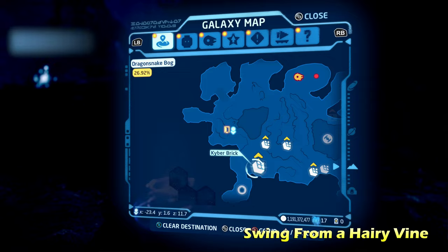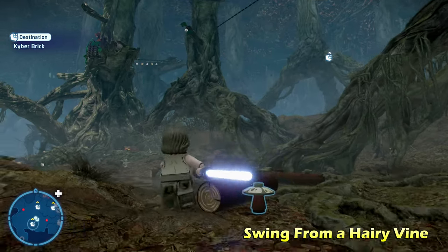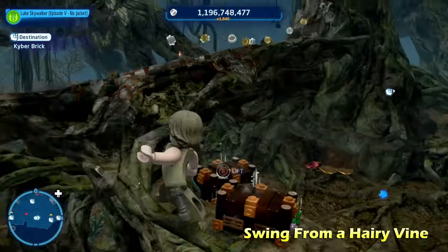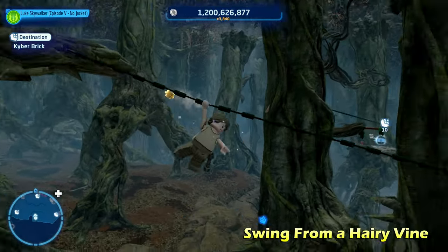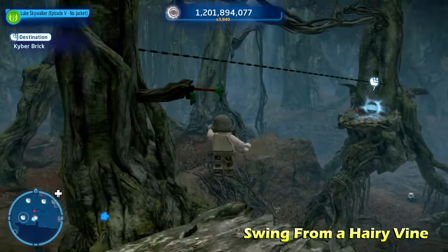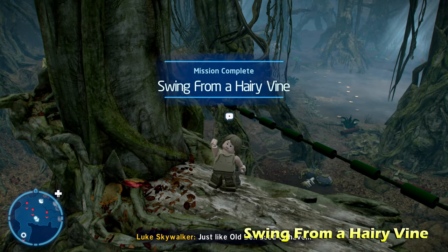Next up we're going to do Swing from a Hairy Vine. Here on the south side of the map you'll see it up top next to a zip line. We're going to walk all the way over here and climb up into these trees using the various vines and zip lines. This is just kind of like an obstacle course and eventually you'll reach the kyber brick for Swing from a Hairy Vine.